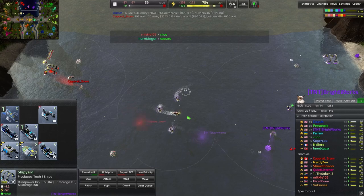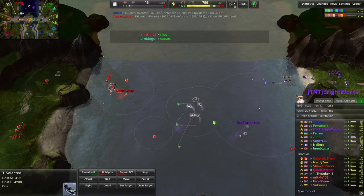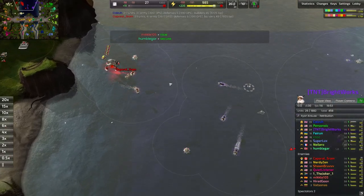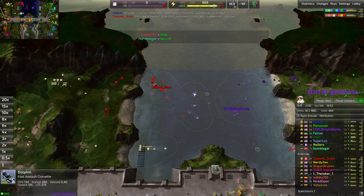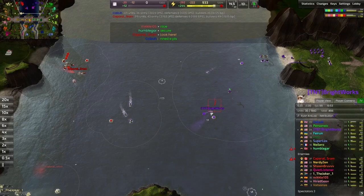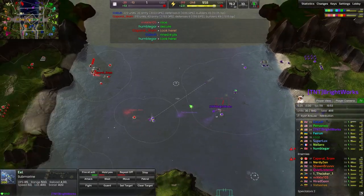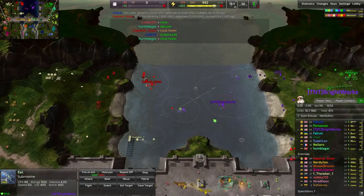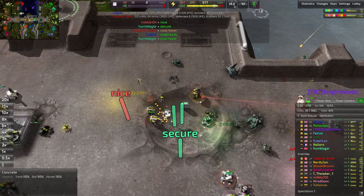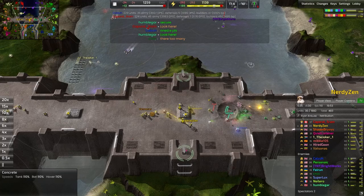Just trying to take some good engagements here, catching whatever dolphins I can, and then moving out whenever it seems viable. The submarine is out, the eel is out. Oh, the commander did go down — and it looks like it will be entirely resurrected by Nerdy Zen. That is a bad position to be in.